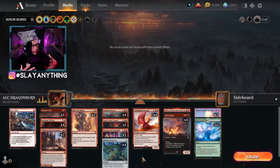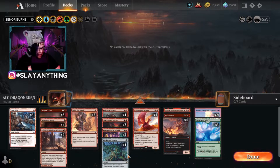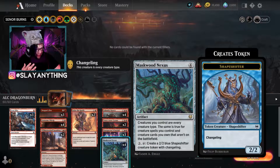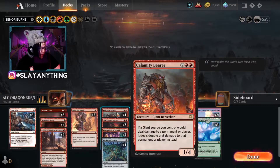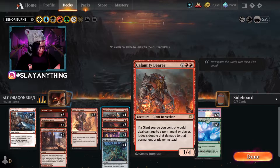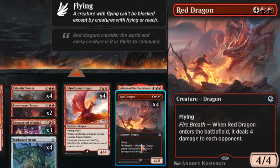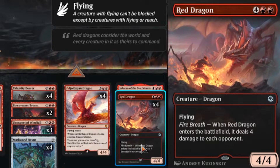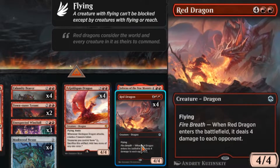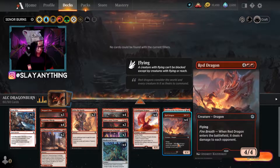Aside from getting really cheap dragons that swing in and do a ton of damage, there's one really cool combo in this deck since we are playing Maskwood Nexus. We've been playing this card a lot because it does so many things and enables so many different combos. We're playing it with Calamity Bearer — if a giant source you control would deal damage to a permanent or player, it deals double that damage instead. Once we have Maskwood Nexus out, all of our dragons swing in for double. We're also playing Red Dragon — for four colorless two red, it's a 4/4 flying that deals four damage to each opponent when it enters. With one or two Calamity Bearers, we're doing massive ETB damage without even swinging.